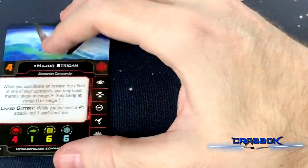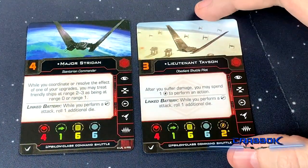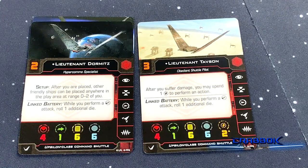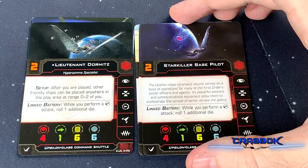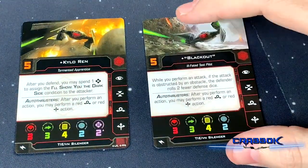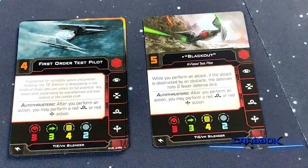Now we've got our Upsilons: Major Stridan, Lieutenant Tavson, Lieutenant Dormitz, and four Starkiller Base Pilots. For our TIE Silencer, we've got Kylo Ren and Blackout — we looked at him already — plus three First Order Test Pilots and three Cynar Jameis Engineers.